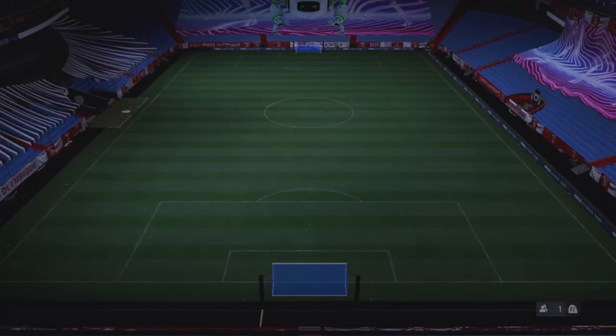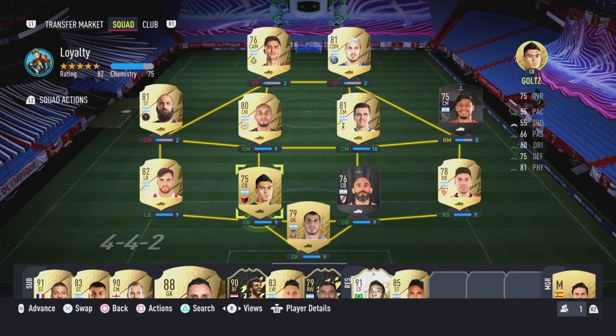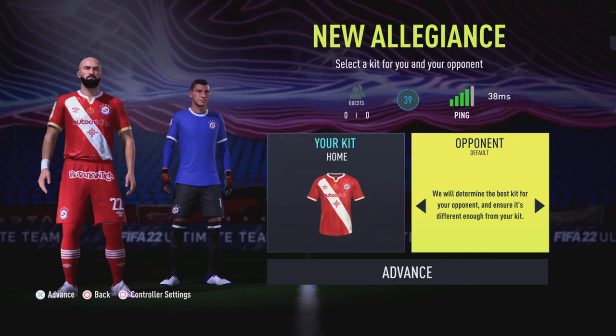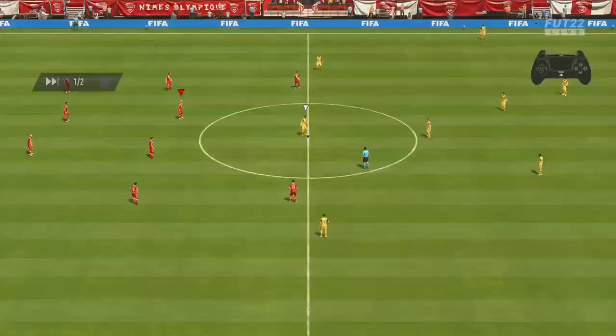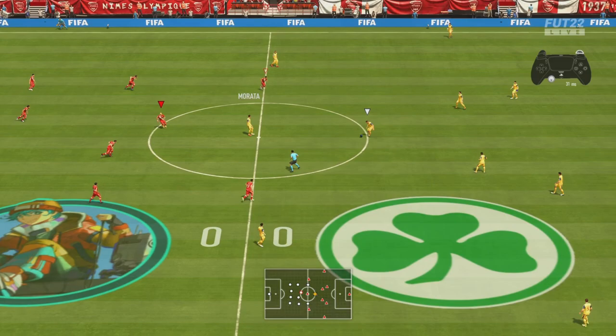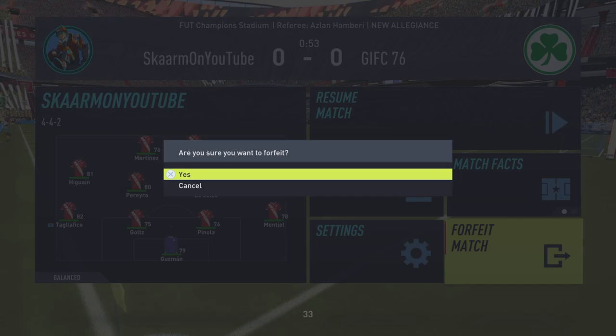Going into New Allegiance, you may need to adjust your squad a bit — sub on players and things like that. I'm going to remove some lone players because they don't count and it won't let me start the match with them. Now that's done, I have the squad I need loyalty with, so I'll press Advance to search for an opponent. I finally got a game — my opponent is advancing too, so it seems like both of us are trying to get loyalty. He just needs to play for one minute and then kick it out.